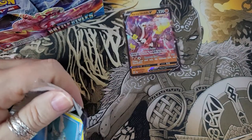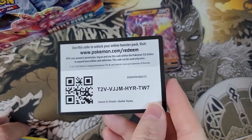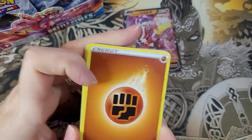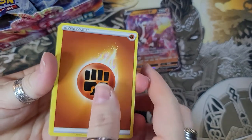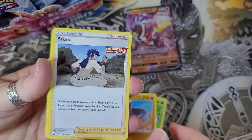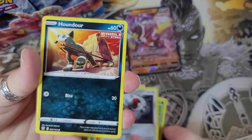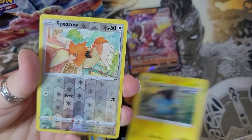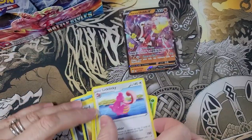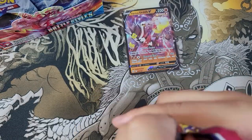Looks like that Urshifu card — rapid strike, single strike, rapid strike — code card, fighting energy. Fighting. Beautifly, Gliscor, Bruno, Remoraid, Cubchoo, Ponyta, Phanpy, Shinx — reverse holo of a Spearow — and a Liepard for my rare. Nothing for me.